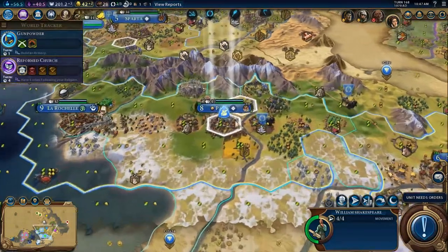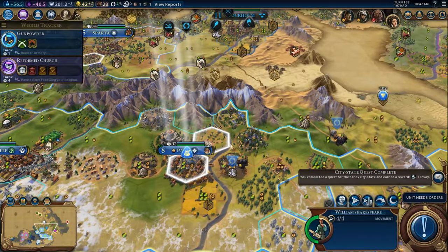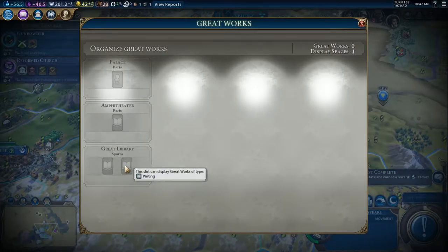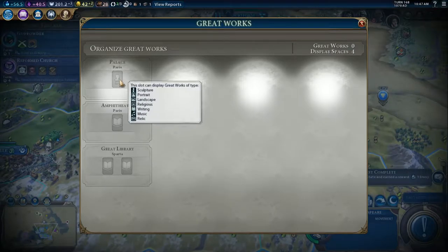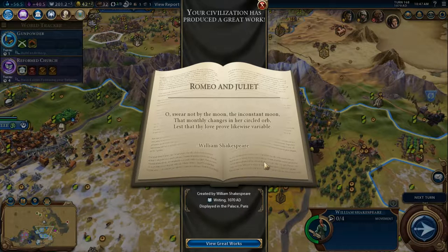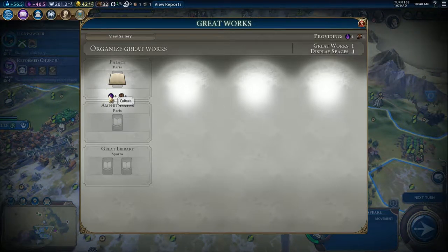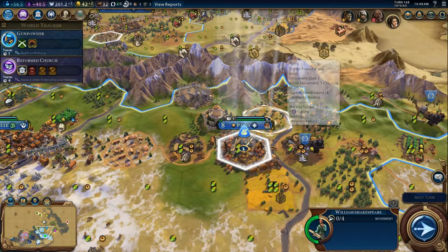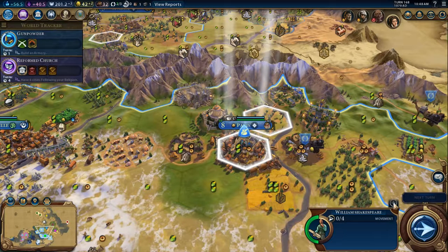We're going to recruit William Shakespeare now. We're going to put him... I have great works slots. I have the great library, the amphitheater in Paris, and the palace in Paris. I can do this: 'By the moon, the inconstant moon, that monthly changes in her circled orb, lest that thy love prove likewise variable.' I don't remember that stanza in Romeo and Juliet, but it's been several years. That's going to give us plenty of culture and a bit of tourism. Awesome. We're going to flip that over to the great library, and then put the other one there as well.